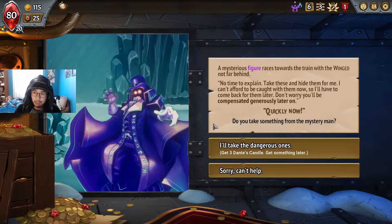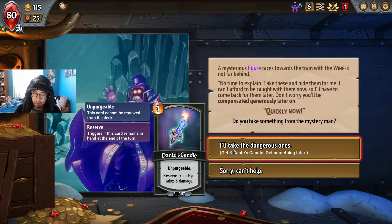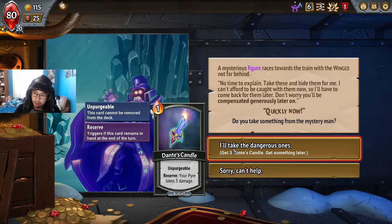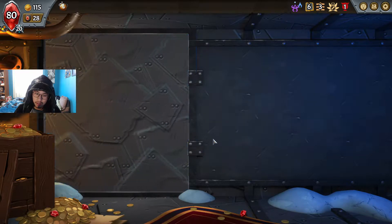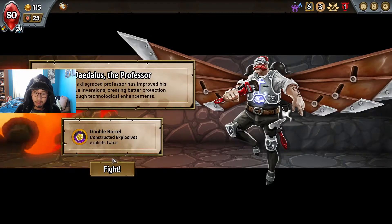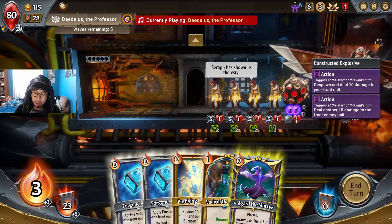You'll be compensated generously — get three Dante's Candles. Hide them? I'll take your candles. That was weird. I don't know if we should have done that to be honest — this better be really good because we're struggling right now. We're struggling to kill units, but we seem to be okay on everything else.